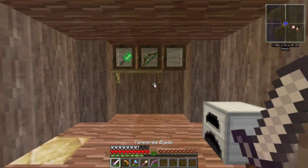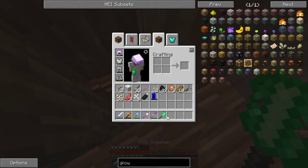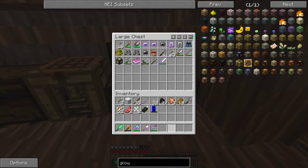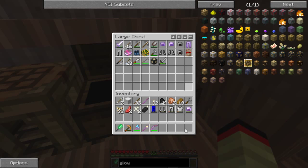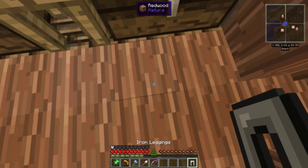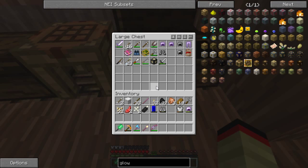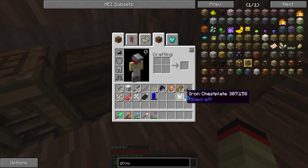I'll bring the sword with me — I'm not just gonna let it chill the whole time. Tempered blade, we'll put that in here. I've been gathering goodies from the underground dungeons. I won't use chain armor — I'll use the steel craft. Steel boots, iron leggings, I'll repair them together. Got a steel helmet, respiration tube — I'll put that on.